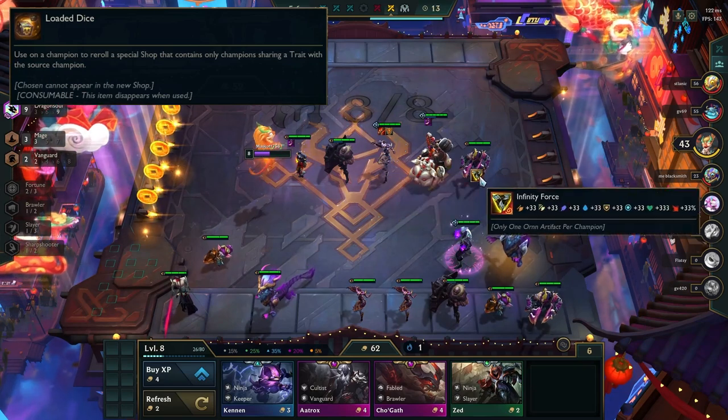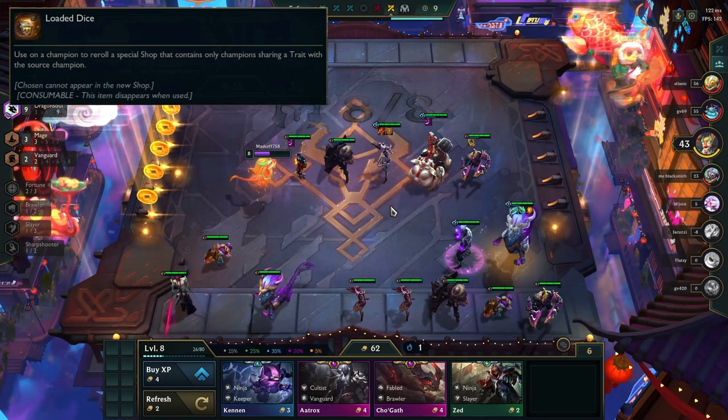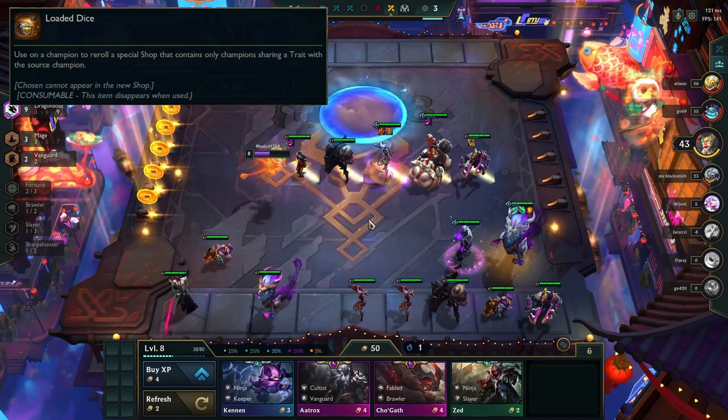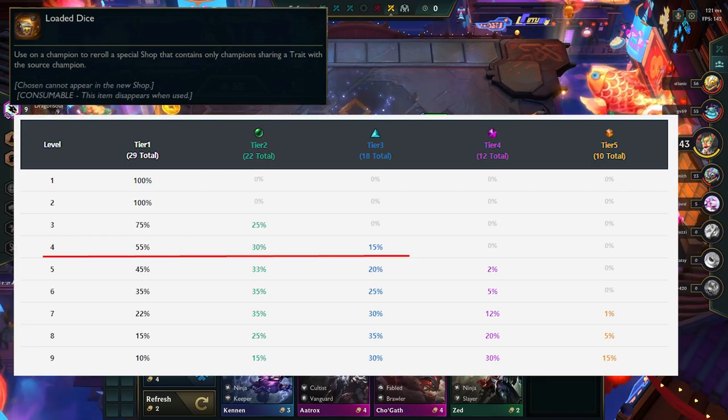The loaded dice allows you to re-roll your shop once for free. However, the champion you use this on will limit the synergies that you can find in the shop. The shop is also limited by its standard rules — if you're level 4, you can only see 1, 2, and 3 cost units.